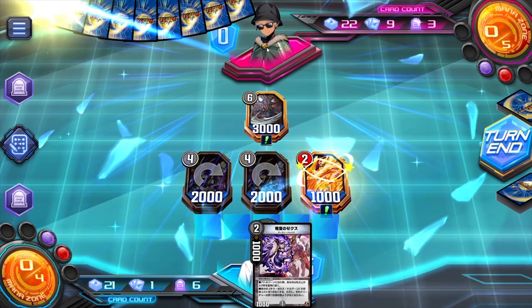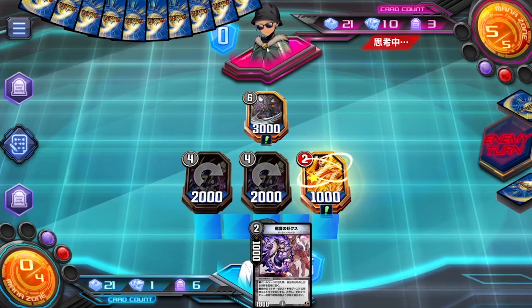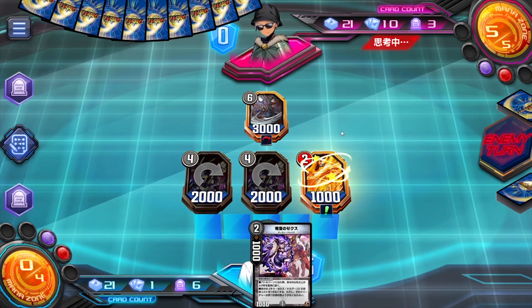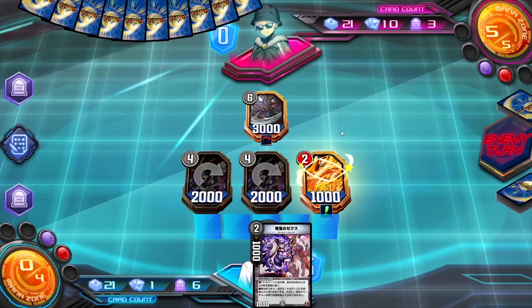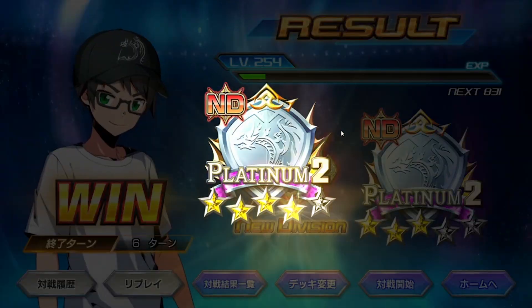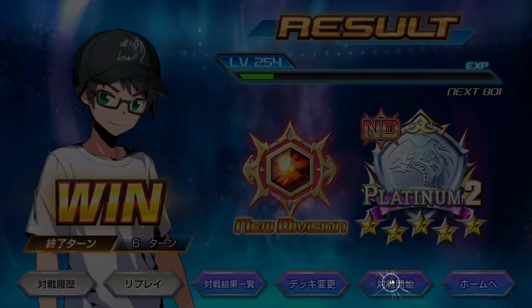I'll be so sad if we lose now. I'll be pretty sad too because I'll have to keep playing with this deck. Come on, Tyranno Drake — just do nothing. He did nothing. He listened to you. Your prayers have been answered. Tyranno Drake's... oh my god — Tyranno Drake to Legend!